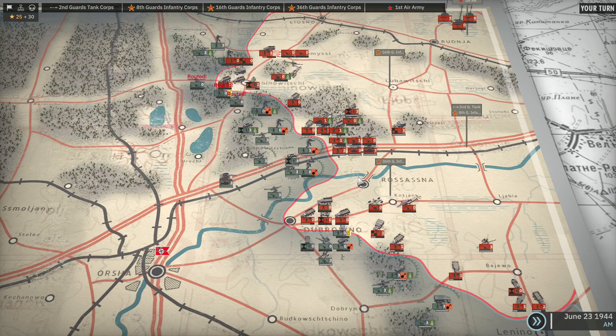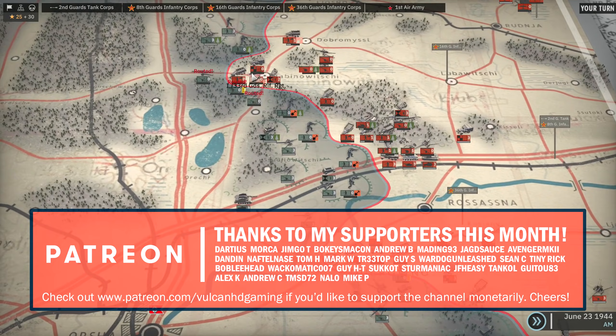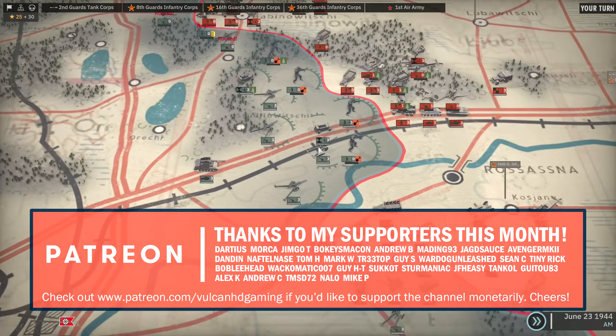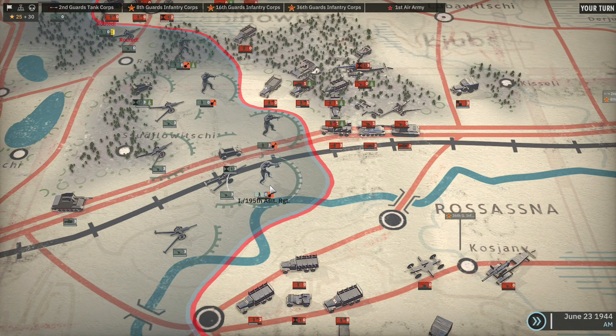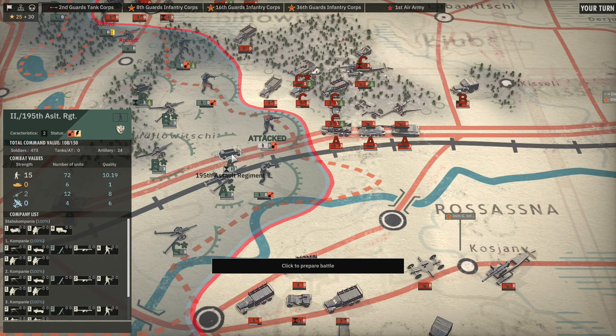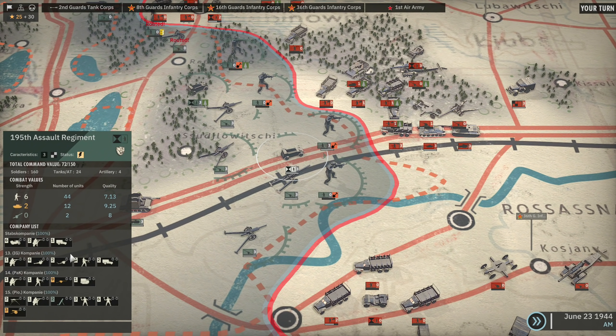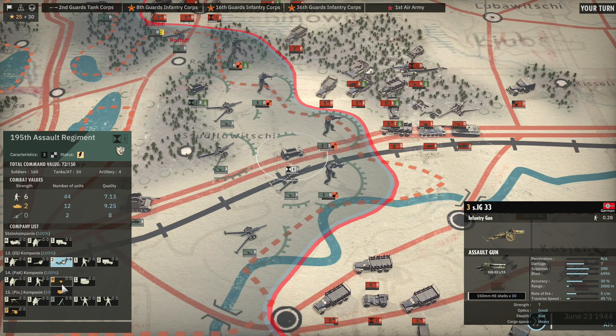Hello guys and welcome to Episode 2 of the Orsha campaign on Steel Division 2. Previously we pushed through the top and bottom side of the highway. Now we're going to be attacking the highway itself. I've set up an attack here — we have bombarded both the 1st/215th and 1st/195th assault regiments, and that's going to be isolating the 2nd/195th assault regiment. They can still be backed up by this unit which has quite a lot of support weapons.